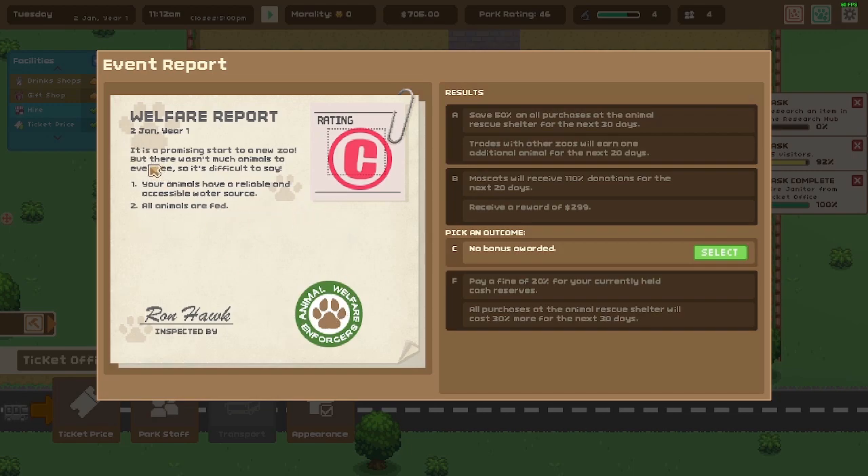It's a promising start but not many animals to see yet. Animals have a reliable water source and are all fed. We got a C rating — if you get anything better you get discounts and trade offers. Mascots will also receive 110 donation bonuses. Hey, it's a brand new zoo — I'm surprised we even got a C rating on day one!